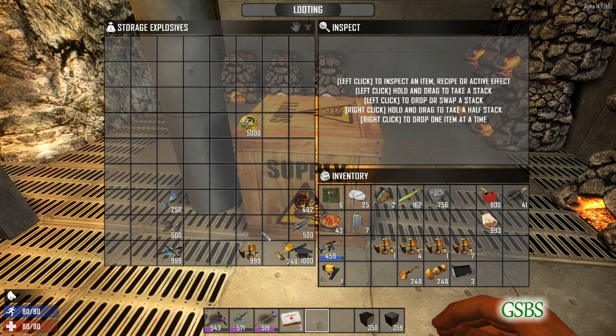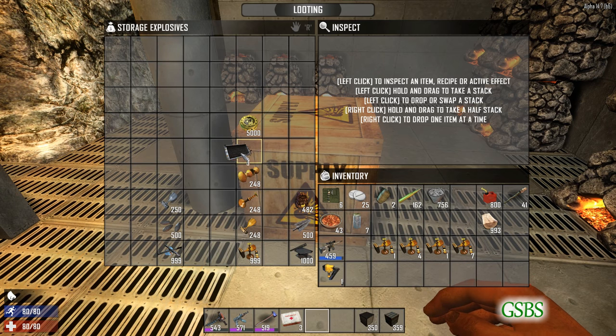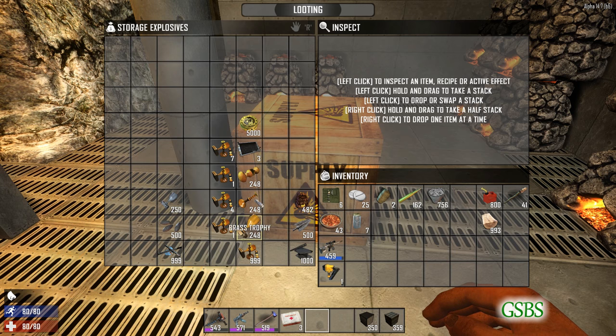That's kind of interesting. If you really desperately need space, I would honestly suggest scrapping them — that's what I've always done. However, in a no-loot-respawn world, you probably want to keep these in their raw form.